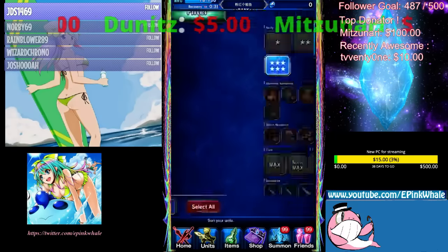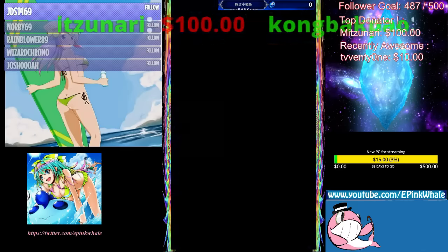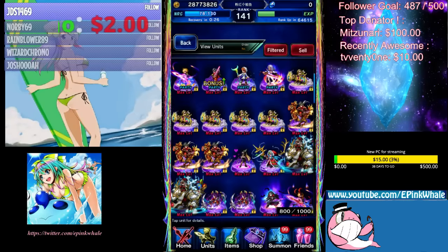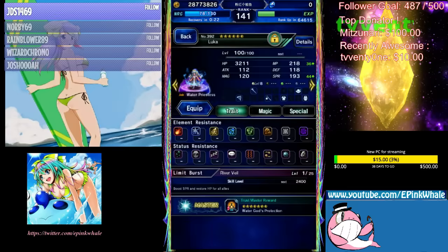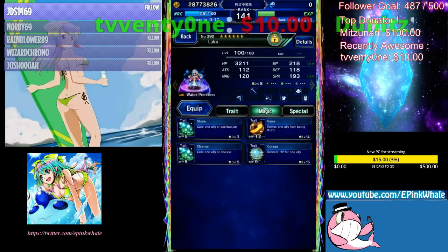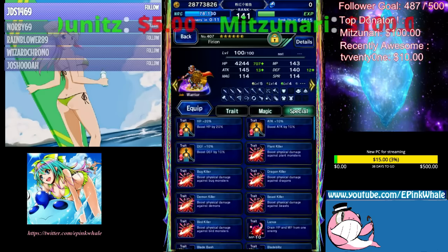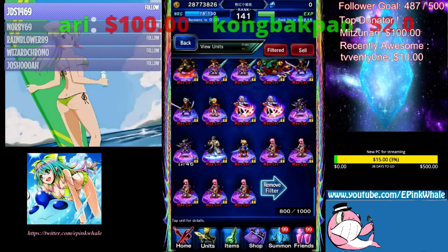Luca, Raphael can res, and Link can res. Bear in mind Luca and Link's res is not full res — I think it's 20 or 30% HP. So you res the unit and it comes back with 20 or 30% HP. Keep that in mind. Hey guys, thanks for watching, see ya.